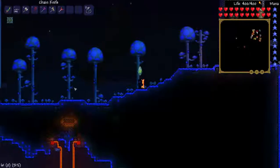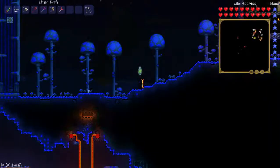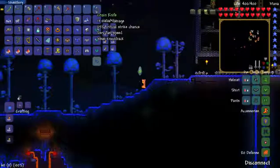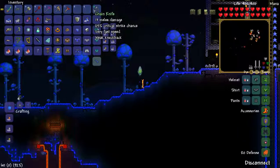Hi, Voort here, and welcome to another Terraria tutorial. Today we will be reviewing the chain knife, which does 11 base damage and 3 base critical strike chance. It is very fast speed and weak knockback.